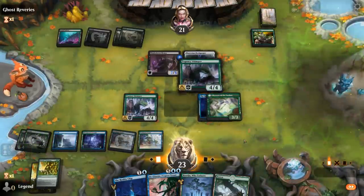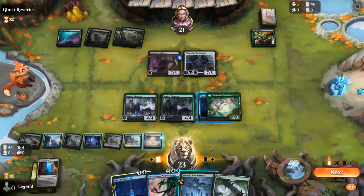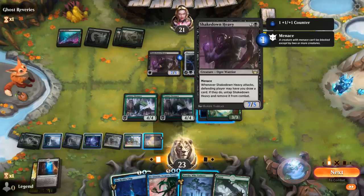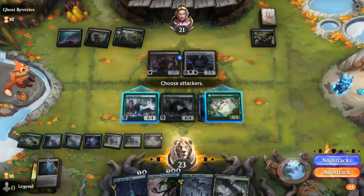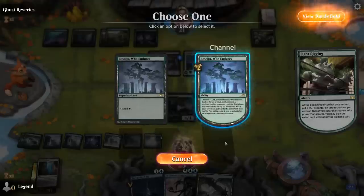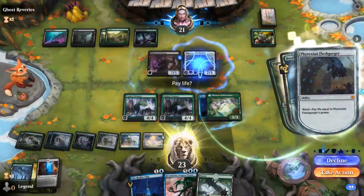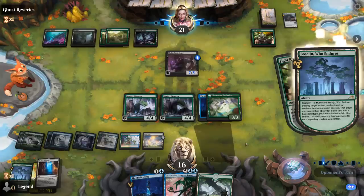So no attacks. We can respond to the plus one counter. We could double block Shakedown Heavy, and we need Reality Chip to take over the late game. Heavy attacks — trading for it is probably fine. The question is whether we triple block to play around instant speed removal, and that may be worth it, although it does mean having to reconfigure Reality Chip again.